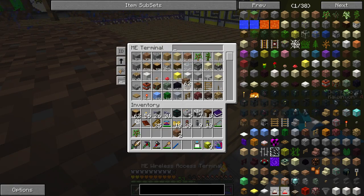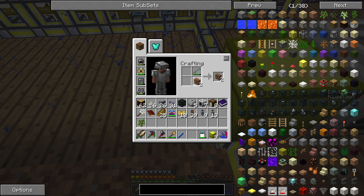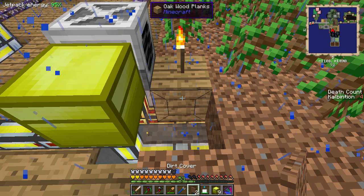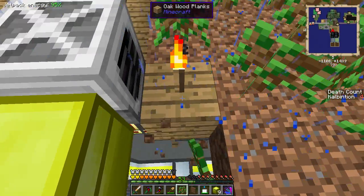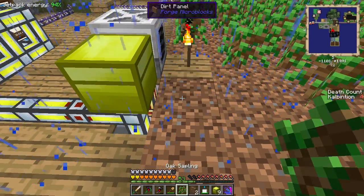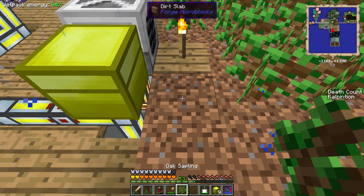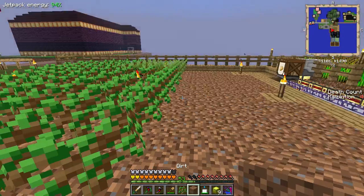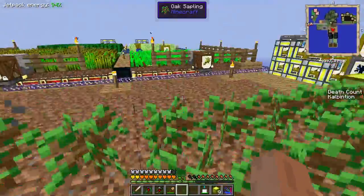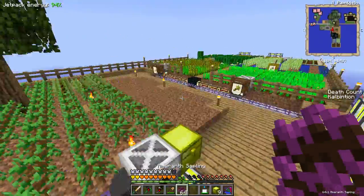The reason this part of the farm is empty, by the way, is because I've been planting amaranth saplings through the planter - but the planter doesn't actually plant them, so I actually have to do it by hand. Also, I don't know if this issue is in Attack of the B Team, but since these are from Natura, I can place them on each other kind of oddly. I'm pretty sure that's not intended, but for whatever reason this version of Natura allows it. I'm sure they got fixed at some point.